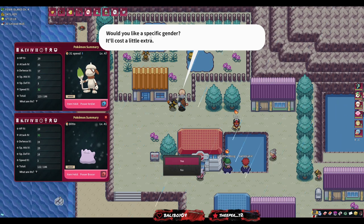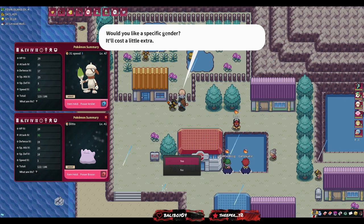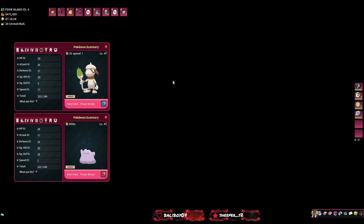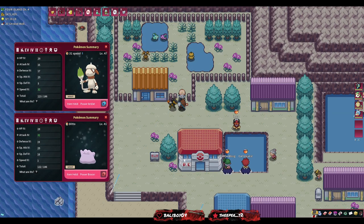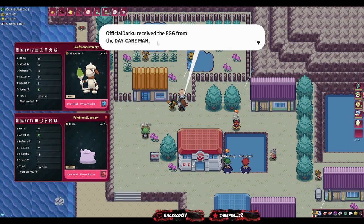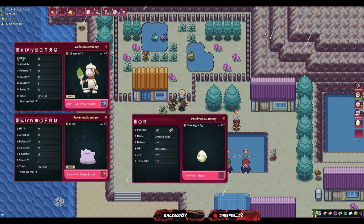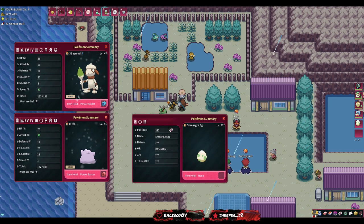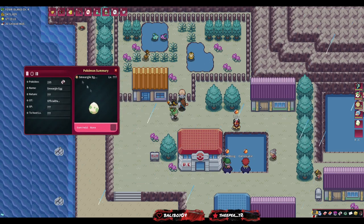In this case we don't want a specific gender, so we click no. It'll give you an egg and ask for a Pokeball - we're using a Luxury Ball. The parents are now completely consumed and gone. We just have the egg now.